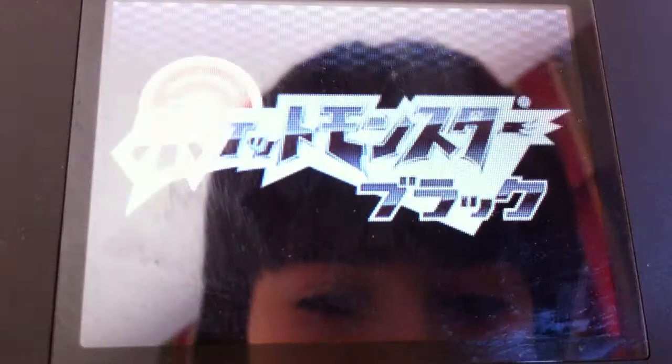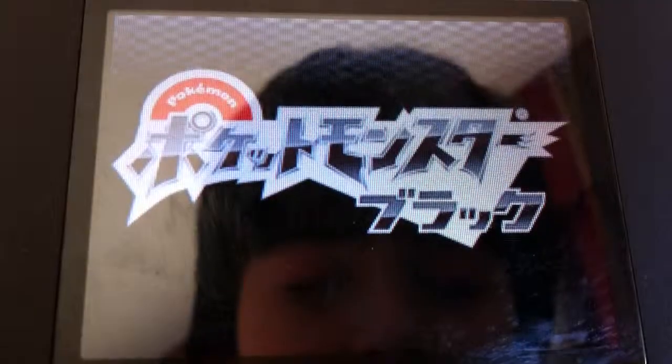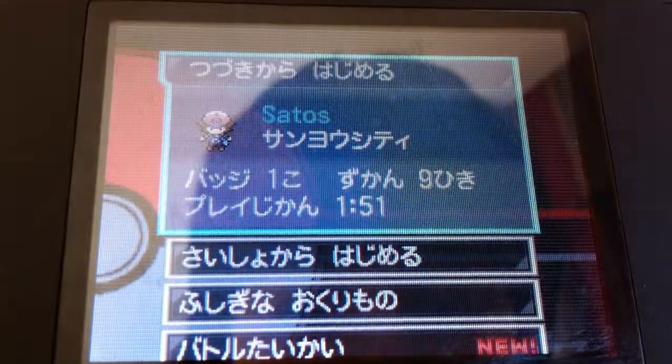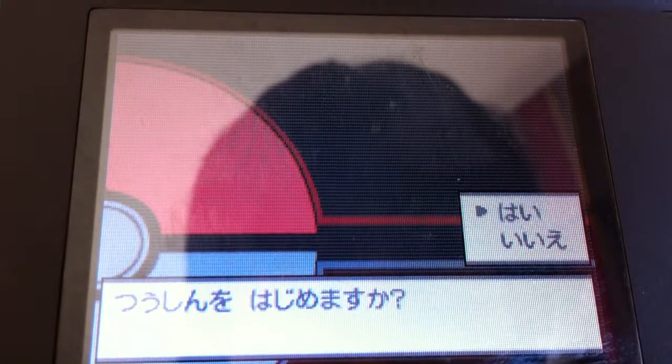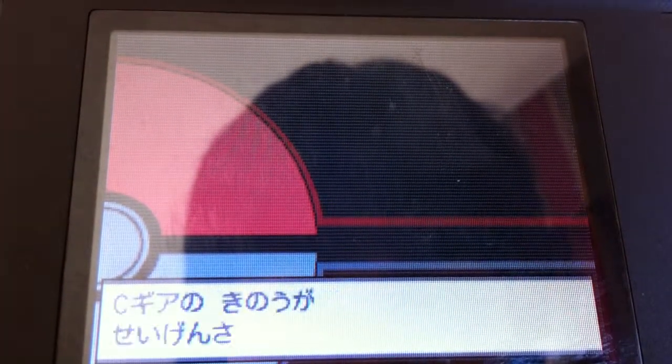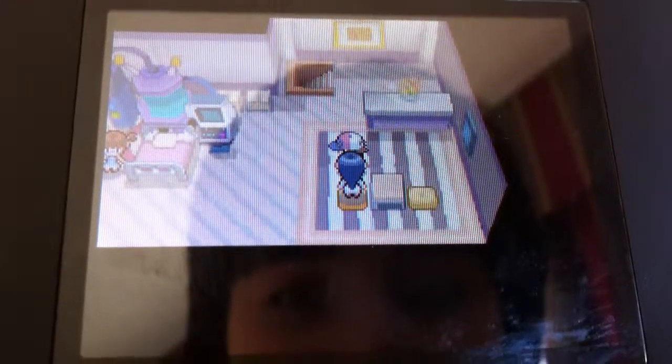I don't know why it's showing something in English since it's really a Japanese game to start. My name is going to be Satos, which is short for Satoshi — Ash's Japanese name — and I'm going to try to make it as Ash-like as possible. So that's how the boy trainer looks.